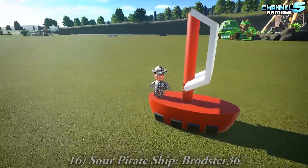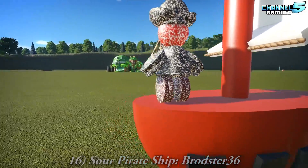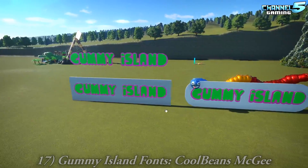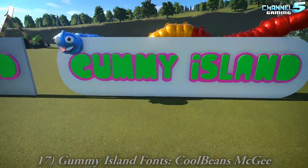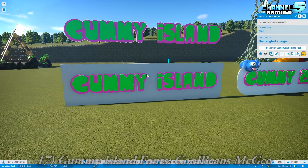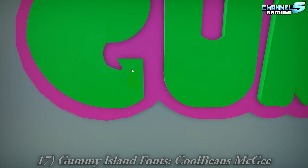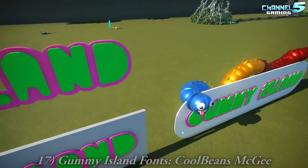Sour pirate ship by Brodster — hi Brodster! That's a cute little guy, I like him. And a Gummy Island sign by Cool Beans McGee. I quite like this worm — it's popping through the sign. It's a cheaper sign than Augie's — Augie's is 4K. The worm is awesome, the G's a little bit more prominent. That's great.